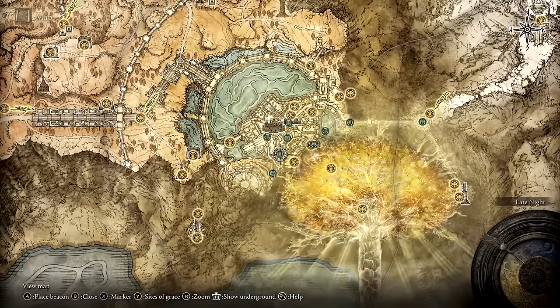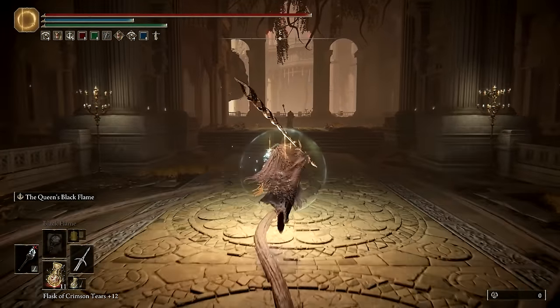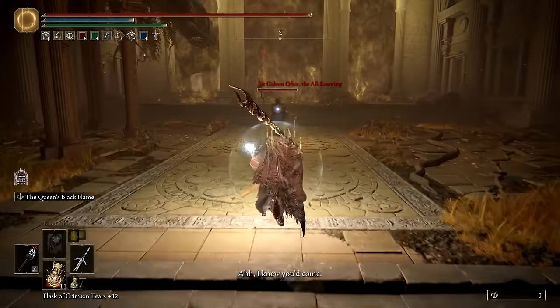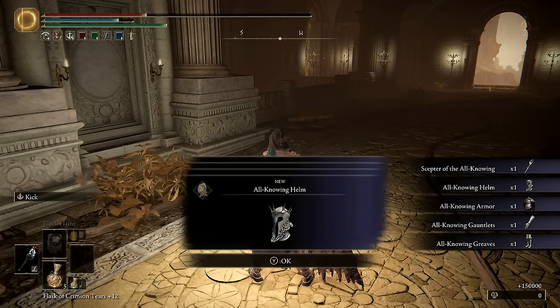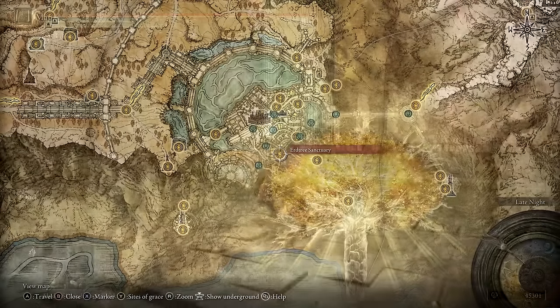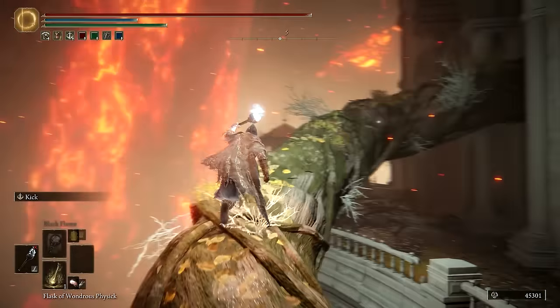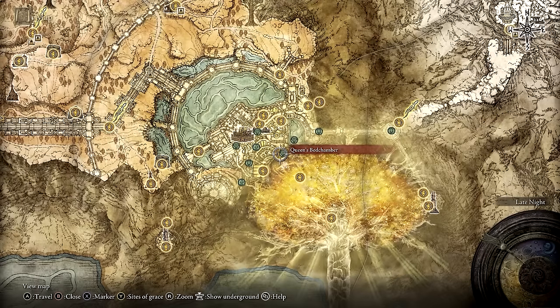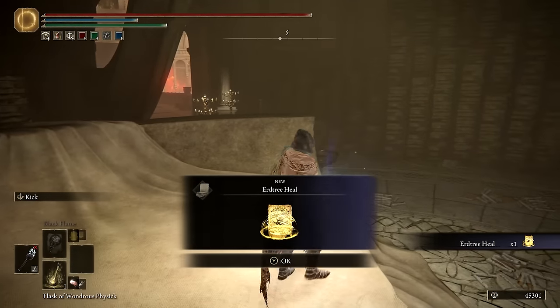Now we are finally ready to finish things. Return to the Capital of Ash and make your way back to that curved staircase. Ascend it to find Gideon. If you allow it, he will monologue for a moment before beginning his attack. Overall, he's not too difficult, and when defeated, he will drop the Scepter and Armor Set of the All-Knowing. From there, ascend the roots to the northeast and retread the familiar path to the Queen's Bedchamber. This time, you'll find the Erdtree Heal Incantation on the bed, which is the most potent healing spell in the game.